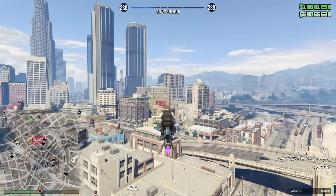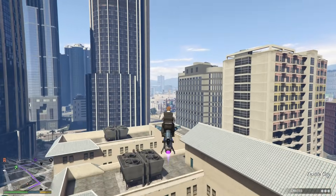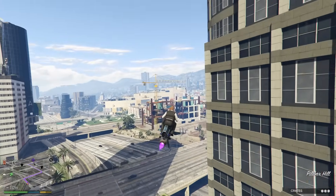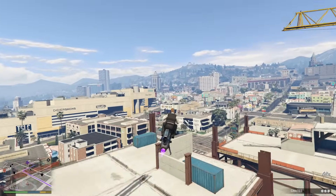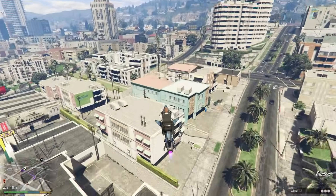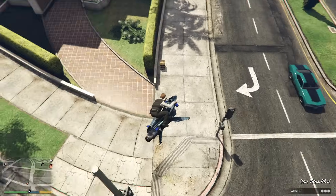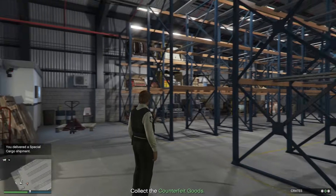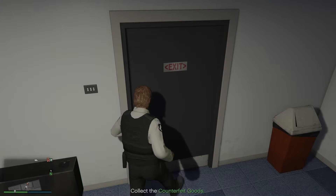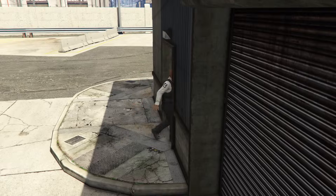Instead of individually going back and forth bringing each crate to the warehouse, you only need two back-and-forths instead of three — saving a lot of time overall. Fly over to your point of interest by setting a waypoint. Once you make it there, grab the two crates, and here's the craziest part: it is going to automatically teleport you back to the warehouse once you pick them up. So we grab this crate — boom, and there you go, teleported all the way back to the warehouse. Then just go outside and grab the second crate, and we've delivered two crates.